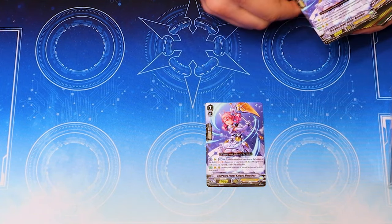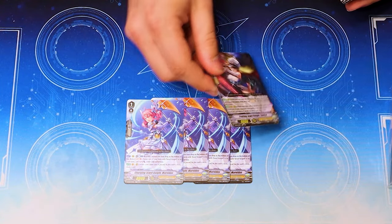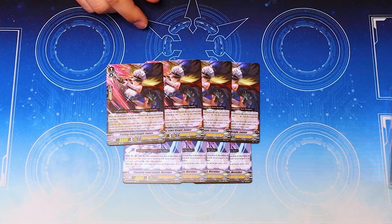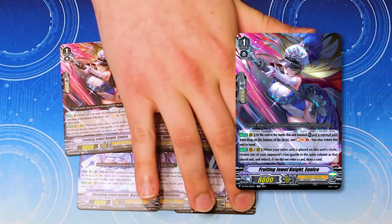Grade 1s: Morvidus at four — not bad. This is a big one. Eunice at four. Eunice used to be really expensive, like $8 to $10 a piece. Because it's a free soul charge and it doesn't require your Vanguard to be a Jewel Knight, so decks that just like to have soul run it. And it bounces back to your hand, so it's just splashable.